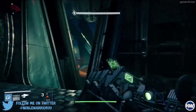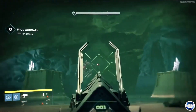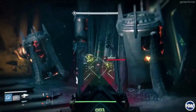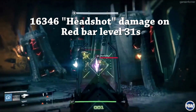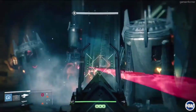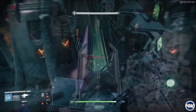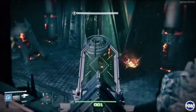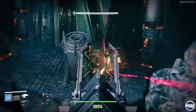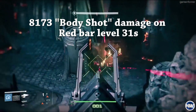In the quick gameplay that we got of the Sleeper Simulant from Game Informer, we saw that this exotic heavy fusion rifle causes 16,346 damage on a headshot to a red bar level 31. That is a lot of damage. Moving on to the body shot damage that we saw on a red bar level 31, we saw that the damage was 8,173.